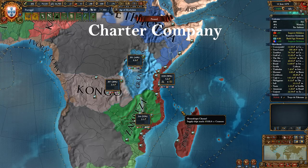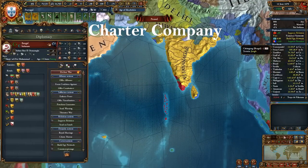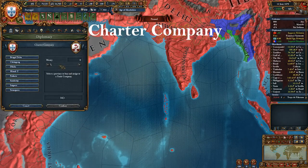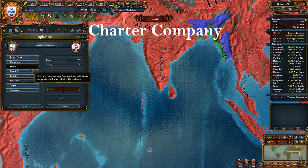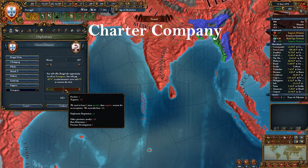Charter company is a new mechanic in 1.26. You can now buy a province from any nation in a trade company region. The province you buy with this mechanic already has your core, so you don't need to spend monarch points, which is great. It's not cheap though, and the prices scale depending on province and country development and opinion modifiers. For example, if you have an adjacent province, the AI is less likely to sell you another one, so you cannot just buy the whole coastline of India.